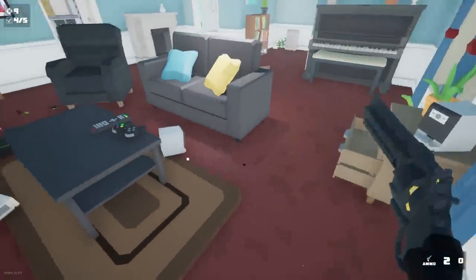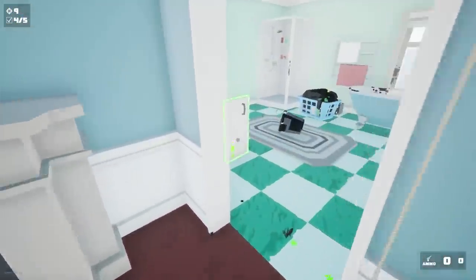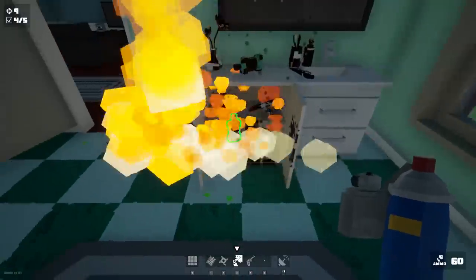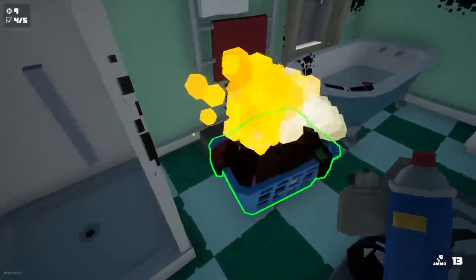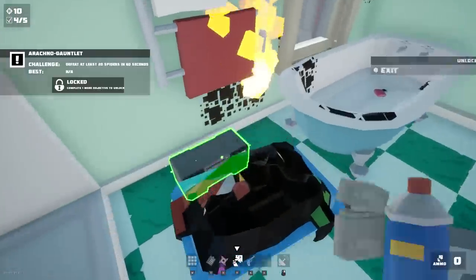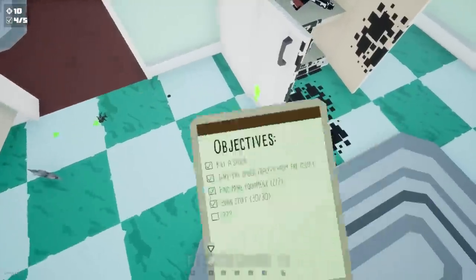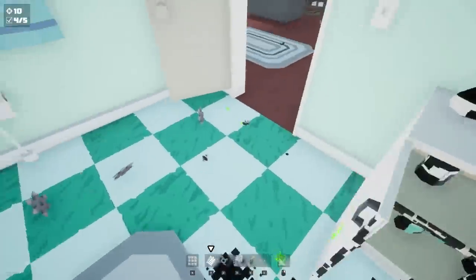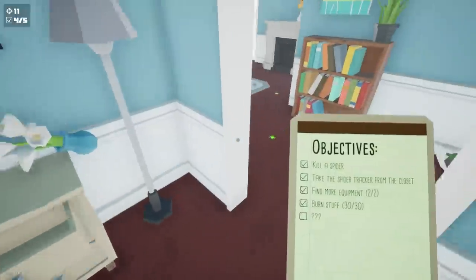No no no no - that one's a fast little guy! We gotta go hairspray - take this, you jerk! He's right there, keep burning him. There's one back here too - what am I supposed to do? Oh, there's one on the bathtub right here. This is easier - he's gone. What, this one's so fast! Got him.